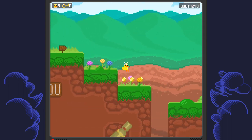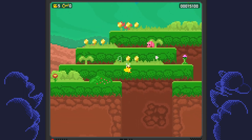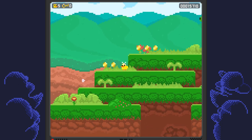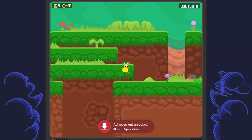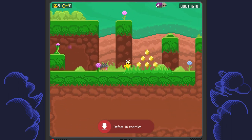Now we're on level 1 and we're basically going to do the exact same thing — just make your way all the way over to the right side of the level, collect all the coins, take out all of the enemies, and get as much score as you can. Eventually you'll come to a dead end at the end of this level and you'll have to go through a doorway.